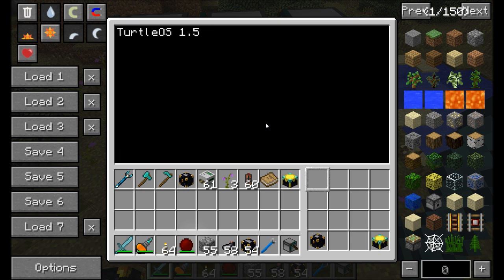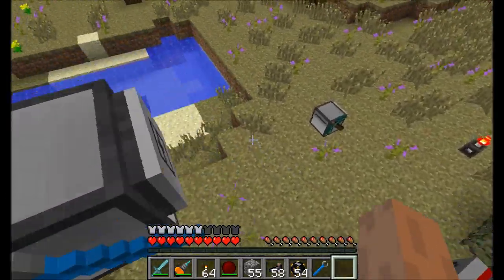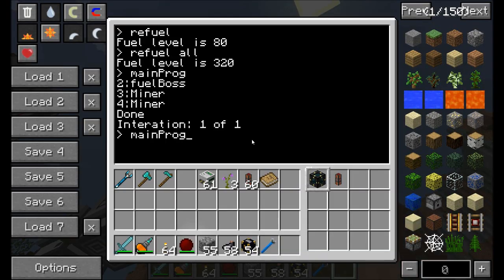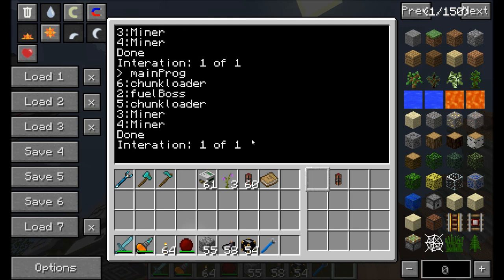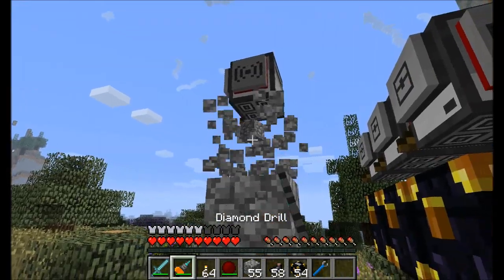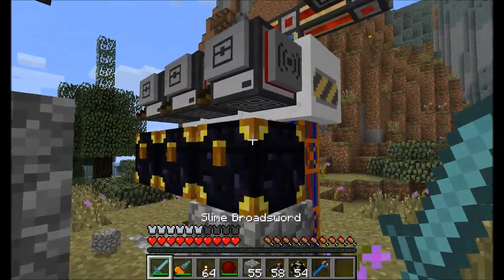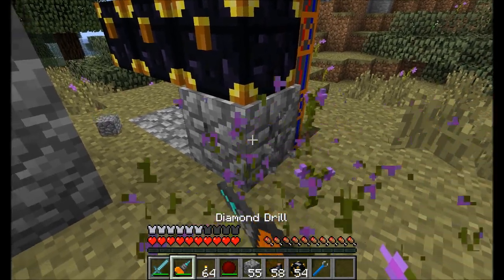This time, when the engineering turtle runs its main program, pretty much the same thing is going to happen. However, you're going to note that turtles 5 and 6 checked in and told themselves they're the chunk loader turtles. So this program now knows that turtle 2 is the fuel boss, 3 and 4 are miners, and 5 and 6 are chunk loaders. After this iteration runs, it's going to go ahead and talk to the chunk loader turtles and tell them to move forward once the mining is complete. Pretty nifty.